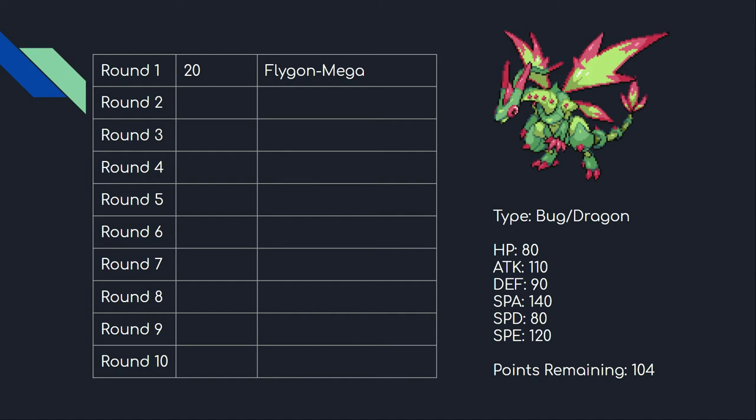It has access to a bunch of great moves. Its ability is like Toxtricity's but a little bit weaker, but the trade-off is that it has Bug Buzz, a Dragon-type 105 base power sound-based move, a Rock-based sound move, and access to Draco Jet which is Dragon-type priority.